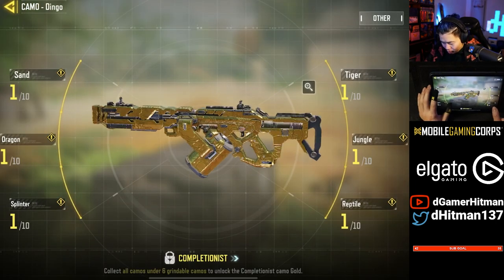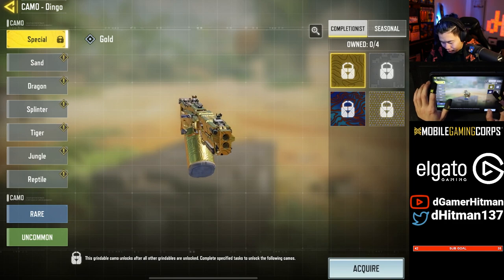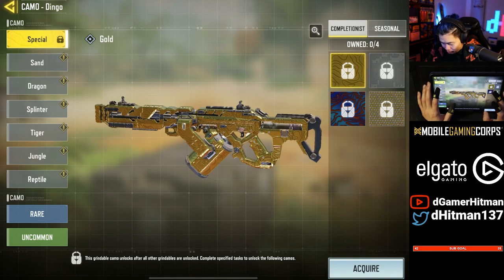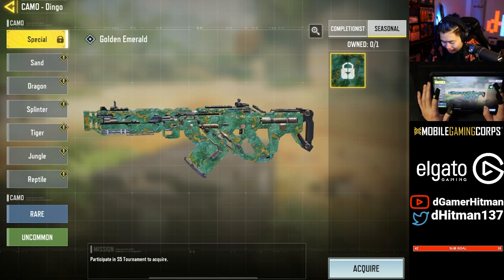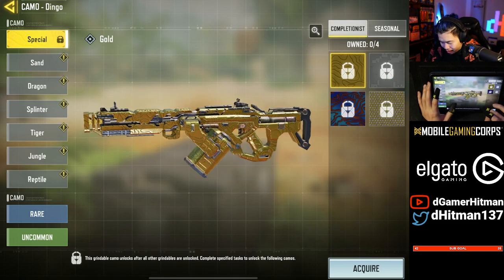All right Dingo, let's just take a look at the camos first. Gold camo looking pretty nice — wait, why can't I look at that? There's special camos, diamonds, but gold looking pretty nice though. Then you get the seasonal jade — oh my god, that's kind of cool. The gold looks kind of cool in that green. I mean, I don't know, we'll see how it looks in the game.